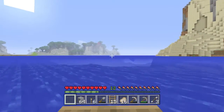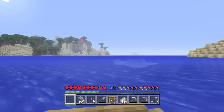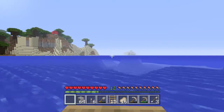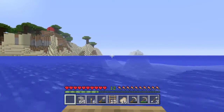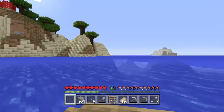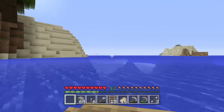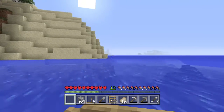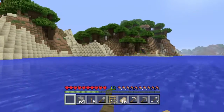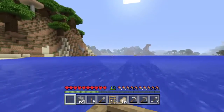I did already find diamonds, but I did not mine them to show you guys. This island is like a big U with like a plains in the middle. It's pretty nice. I'm going to have like the plains, the lower part - like lower class - and then the mountains like the upper class I guess, because I think that would be pretty cool.